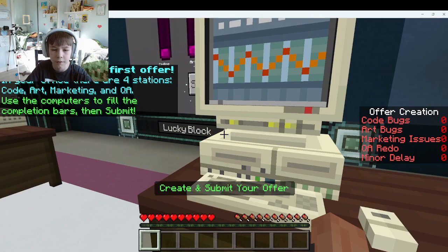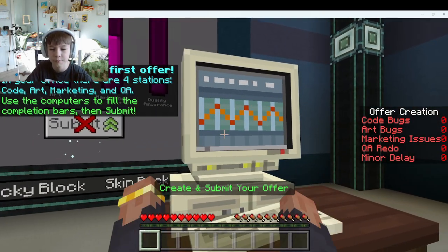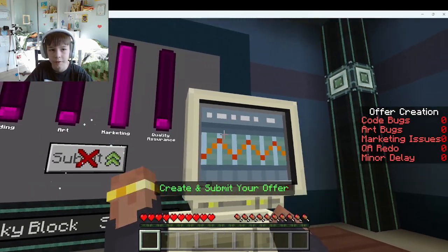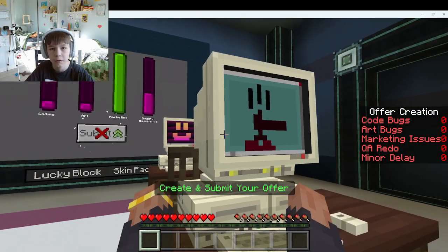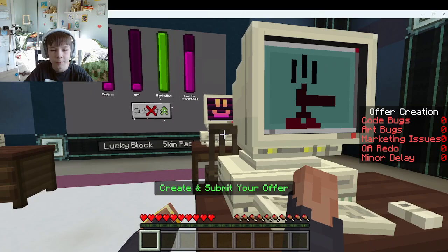Now I just have to keep on typing. So just right click and do this until everything is all green — and then that's how you do it. And then you're just creating marketplace games on Minecraft.